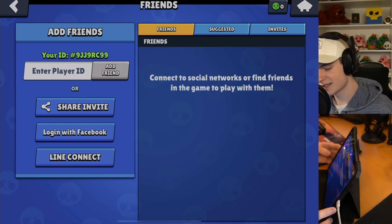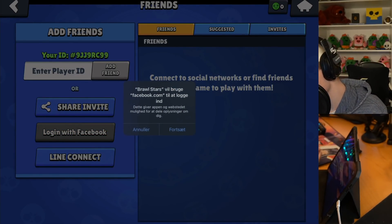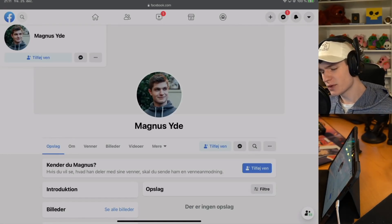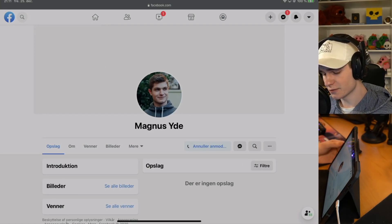Basically, what you want to do is click 'Login with Facebook' and then you want to click Continue. Then you want to open up Facebook and search up Magnus YD, and then add as a friend.